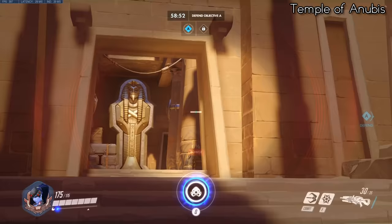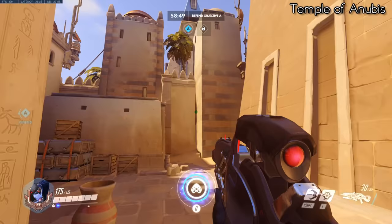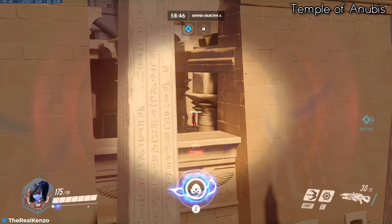Next up we've got Temple of Anubis. The only significant spot on this map is for attackers on the second point. If you hook up onto this box outside of the point, you'll have a clear view of the enemy platform where the enemies often stand.